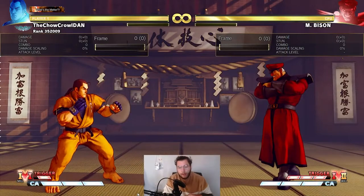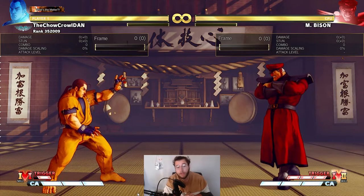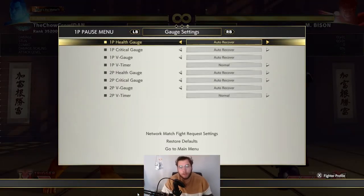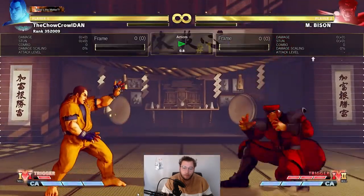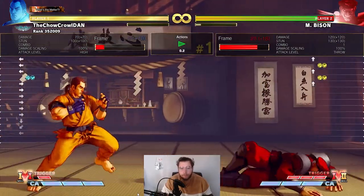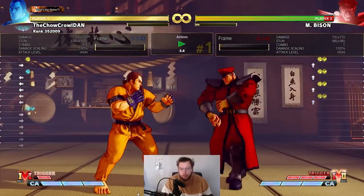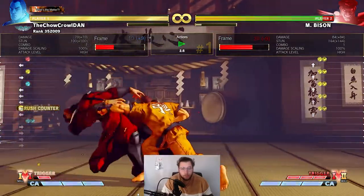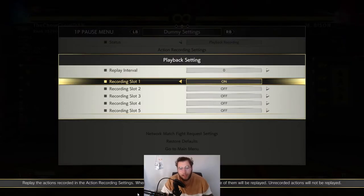Bison has a few engages you want to watch out for and know how to punish, because if you're not punishing these he's getting away with way too much. The first is V-Skill 2, very popular with Bison players. This is the move where it crosses you up and teleports him. You could throw this move, jab this move, medium punch it into a combo, or crush counter it into a combo. This move is very unsafe for him unless you block it — when you block it he is plus, so don't block it, just punish.